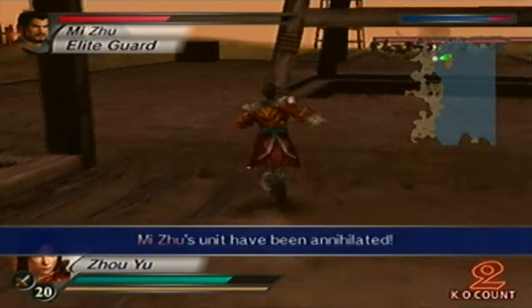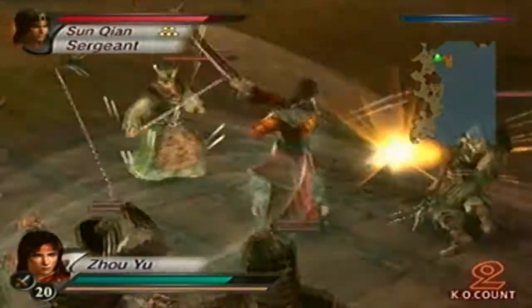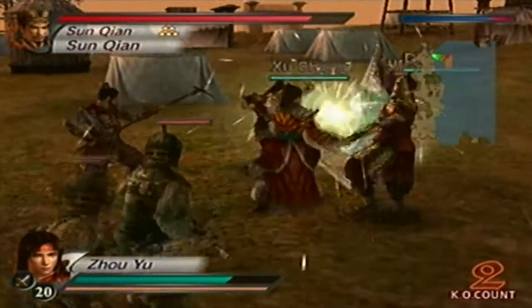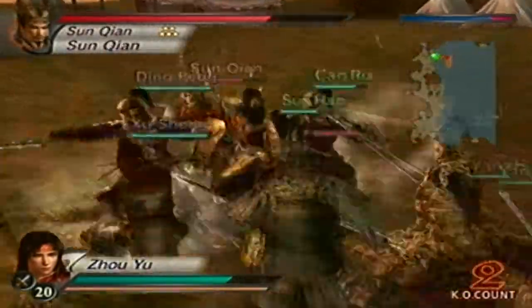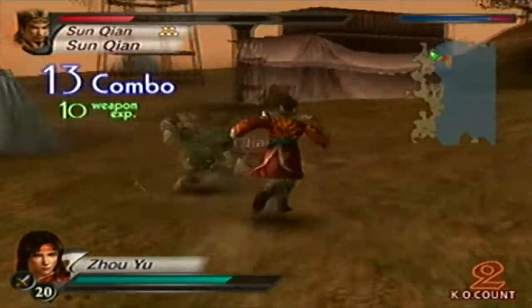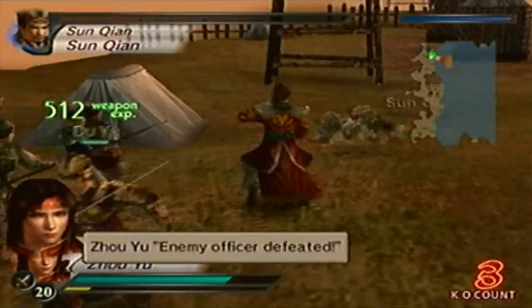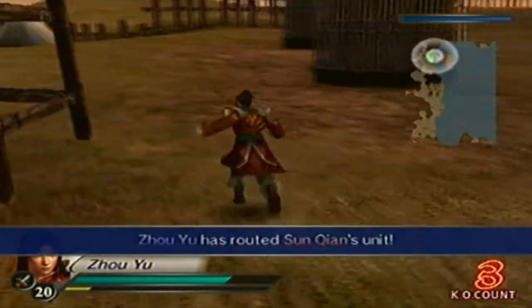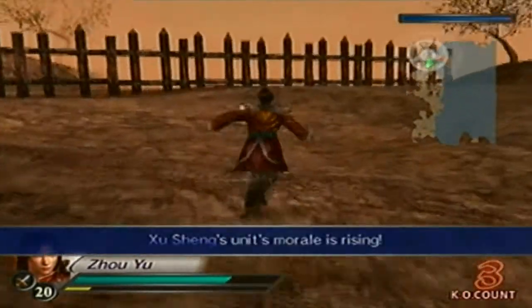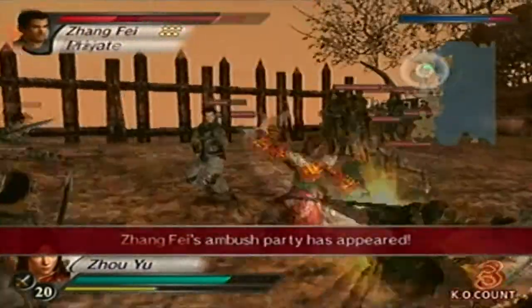Just make sure that when you approach Zhang Fei or Guan Yu, one of them challenges you to a duel — because if they don't, you're going to have to start over again. Unless you are rapid fast, or if you know where the battle axes are right away, then you should be fine. I would personally recommend fighting Zhang Fei and dueling Guan Yu, but you know, beggars can't be choosers — that's how I see it.